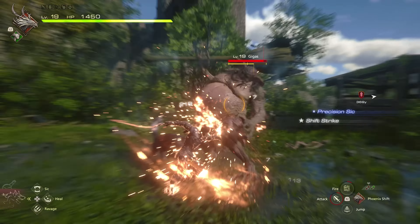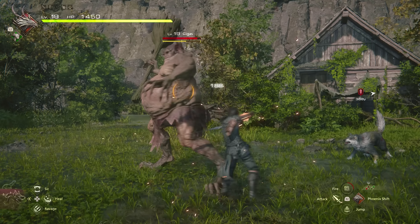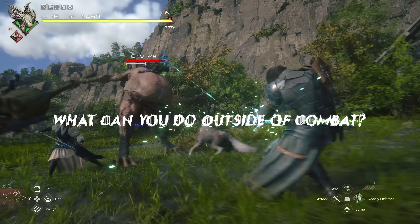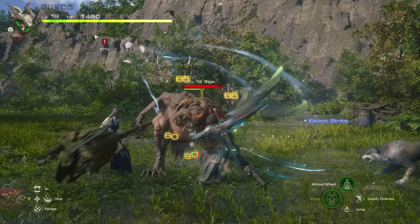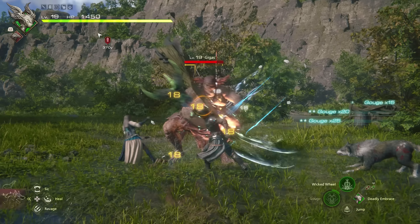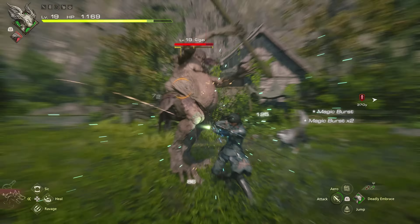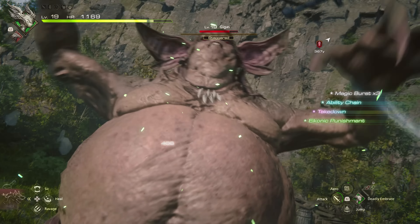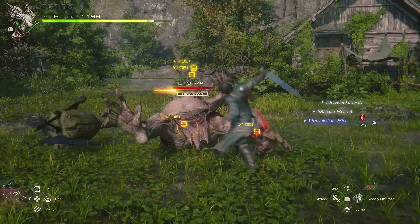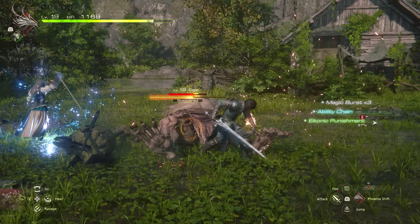Now it's time to answer your questions regarding the combat and mechanics in Final Fantasy 16. The first and most common question: is there a way to remove the damage numbers that pop up every time you attack an enemy? After looking through the entirety of the settings section in the menu, I couldn't find any option to disable them. If you feel quite strongly about it, I urge you to go ahead and let Square Enix know, as I'm sure they're keen on listening to feedback.